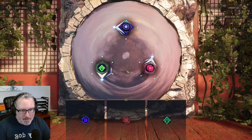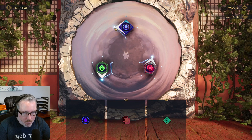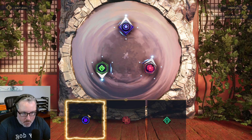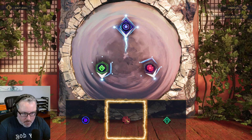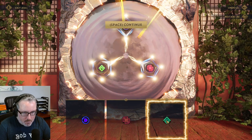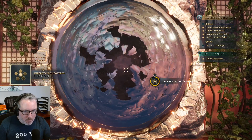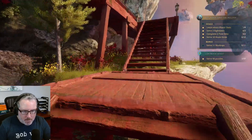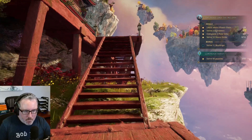Might as well start with the thing right in front of us, right? Is this a phasic dial? What does it want me to do? This turns them — I'm just clicking on them. Apparently that turns these things. That's all it is. Hopefully it'll be a little bit more complex. Let's move up a little bit.